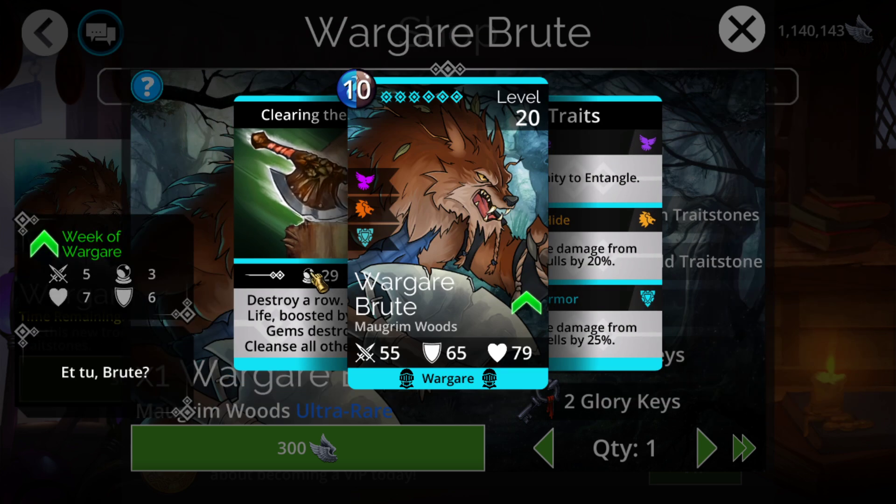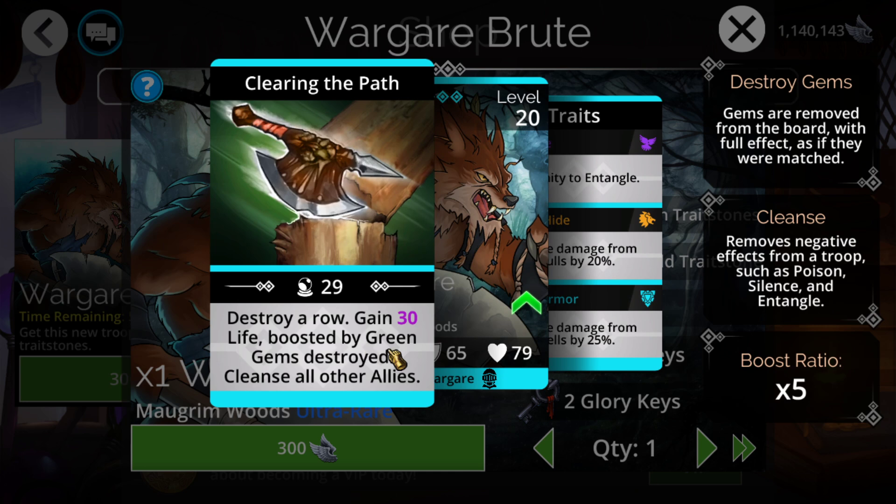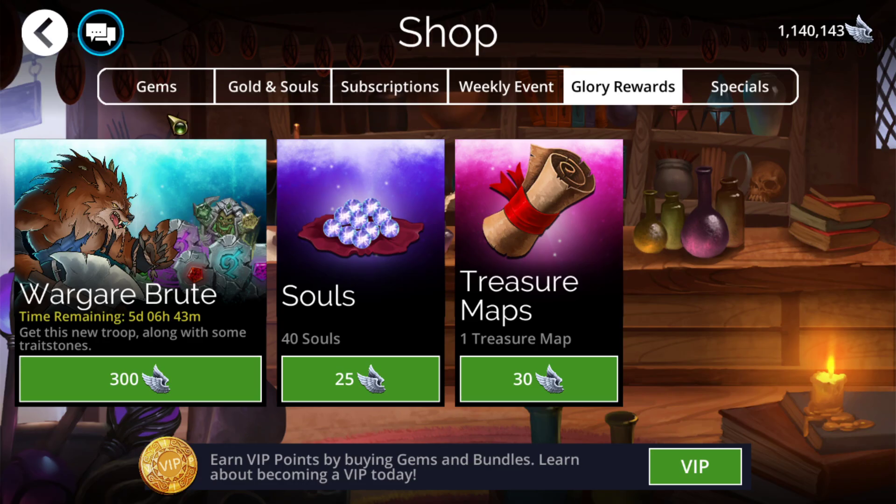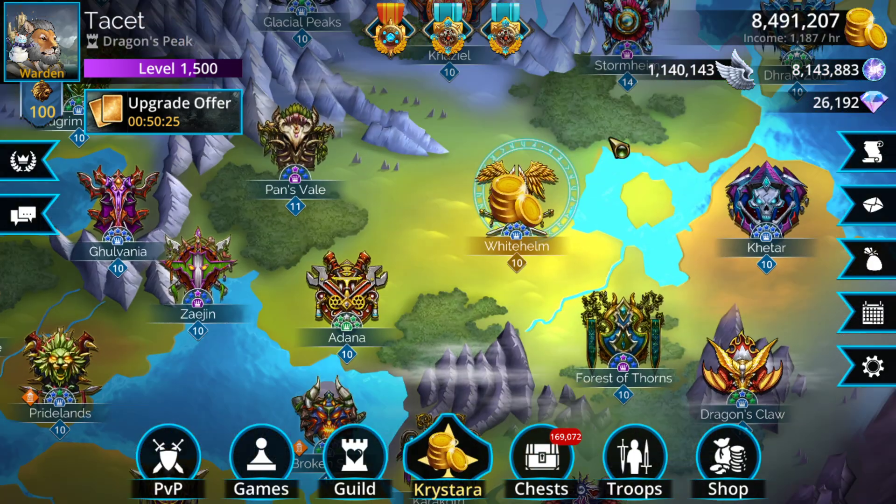It'll synergize pretty decently with Wargear teams, obviously, since Wargears are pretty heavy on green more often than not, and this will actually be able to fit within them. Wargears aren't particularly meta at the moment, but since yesterday when we got the six new Guardians, one of them is a Wargear buff. Since that is so obtainable in early game, that combined with Wargear Brute will probably be a decent combo for probably up to about level 1000 or so, and maybe even some other situations as more combinations become available.